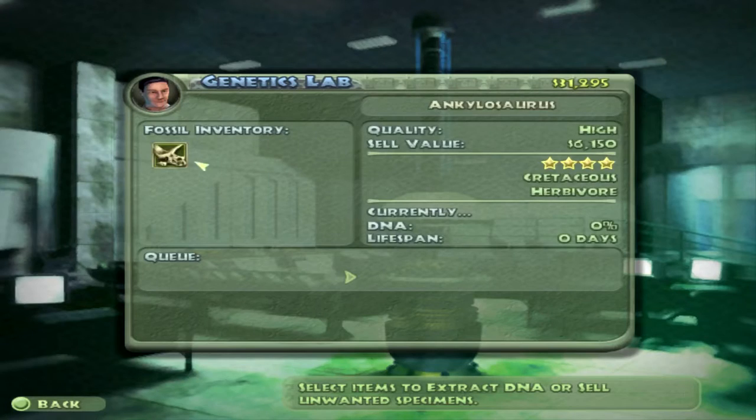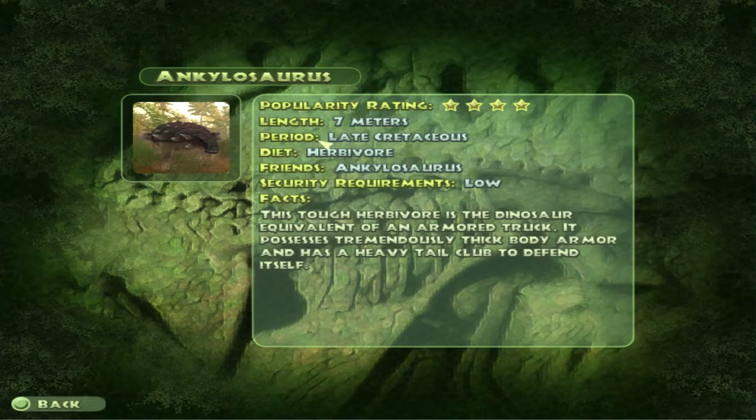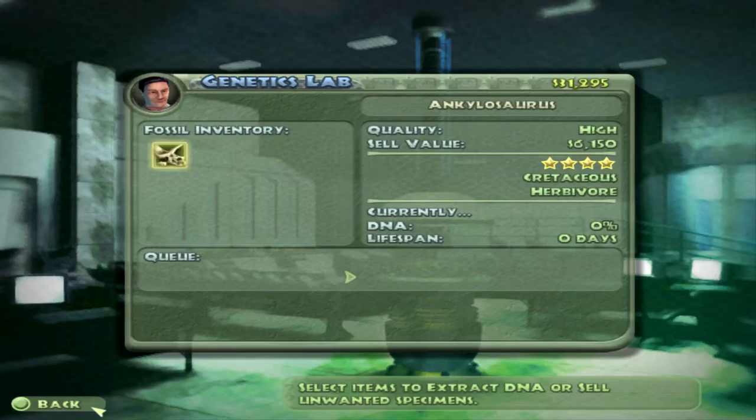Ankylosaurus is really good. The info screen tells you what it is and more. Popular rating is four, length seven meters — late Cretaceous period herbivore. It requires low security. The description says: 'This tough herbivore is the dinosaur equivalent of an armored truck — it possesses tremendously thick body armor and a heavy tail club to defend itself.'